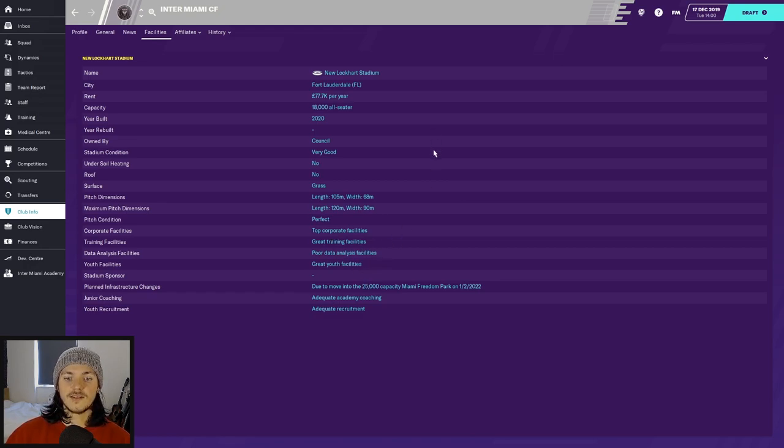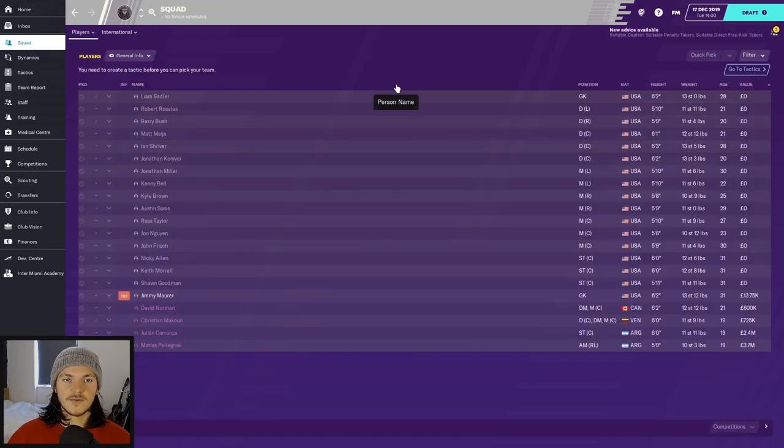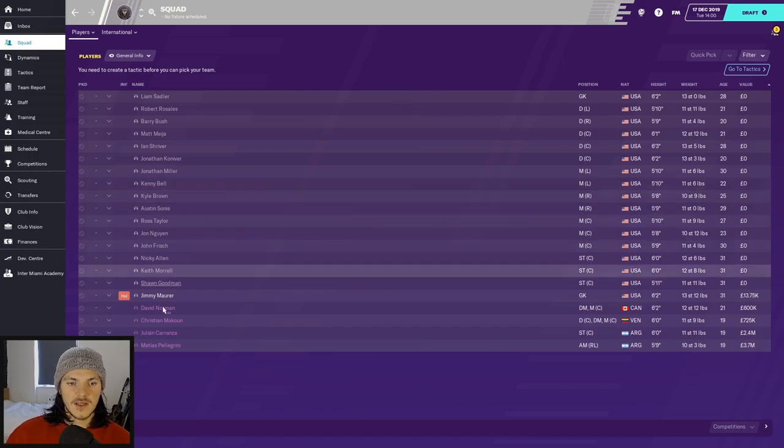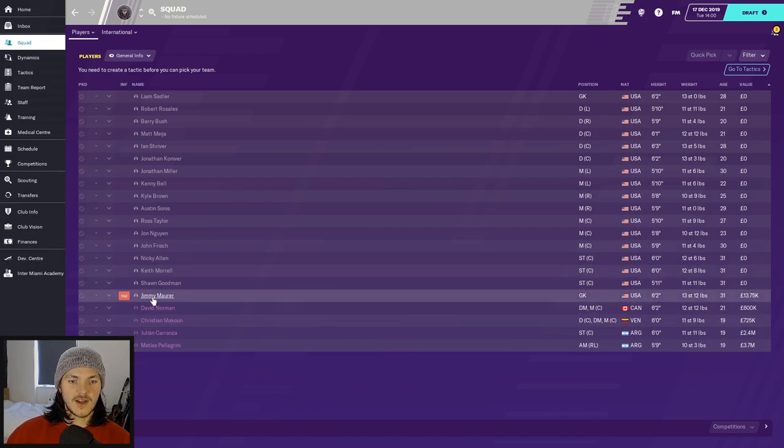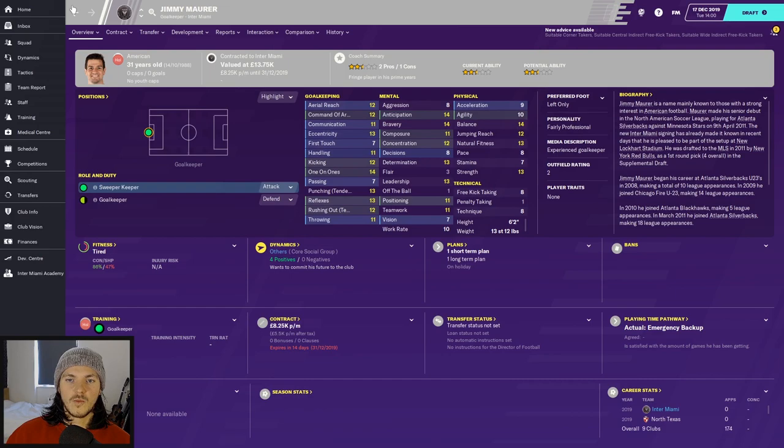The facilities: top corporate facilities, great training facilities, poor data analysis facilities, and great youth facilities. I'm doing the save on the original version — not the winter update — so we start with no players. The only player we currently have is Jimmy Mora, who I picked up on a waiver draft but he goes at the end of this month, so ignore Jimmy for now.